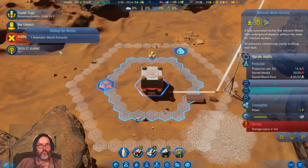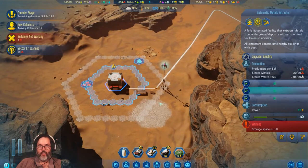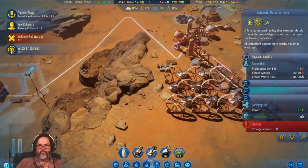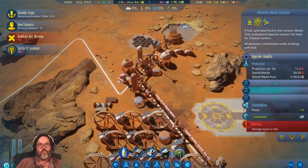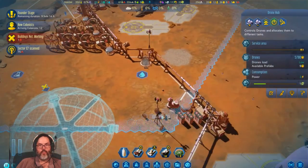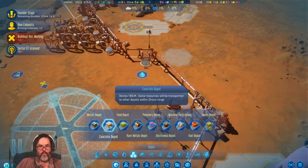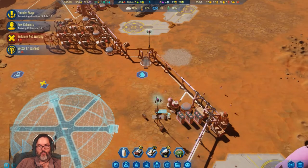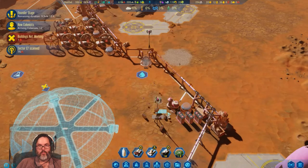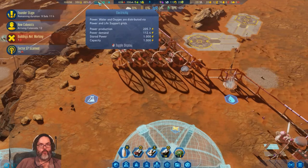You need to turn down to skeleton shifts — that puts everybody else basically in the farm, and that'll be good so we can get food production going. We're gonna turn that off — that'll get us to a hundred percent. Automatic metals extractor — why? We are full of metals. I guess we'll put another metal extractor down here — there you go, that'll work. Power's fine, we're maxed out.